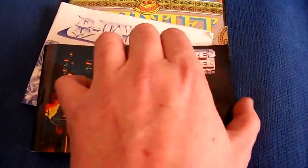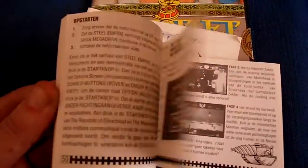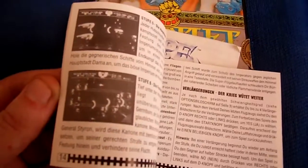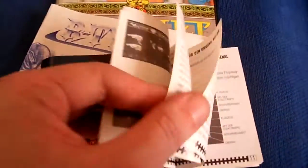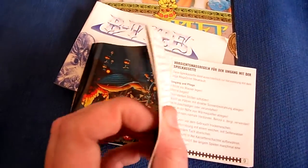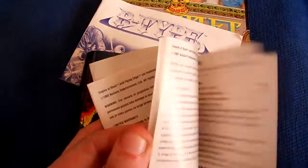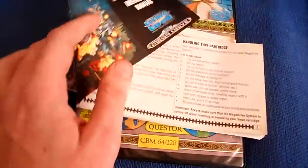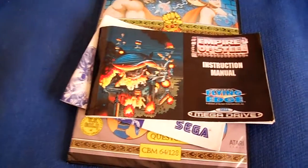Going on to the Mega Drive - Empire of Steel. We've got kind of the same thing: foreign, French, German, Spanish rubbish. Let me just get to the English section here. So in a manual that size, that little section is the English bit - all of that other section is loads of other languages. Complete waste of paper. So I can kind of see where EA is going with this point.